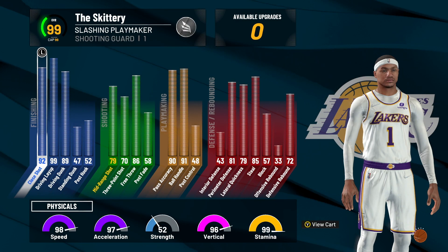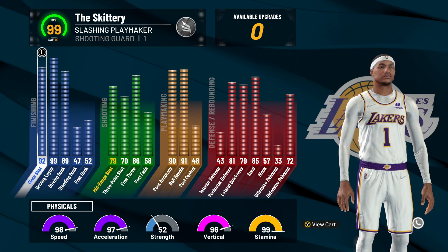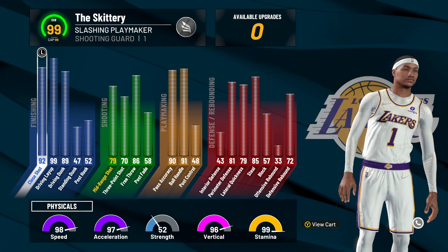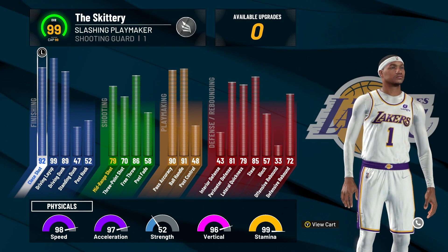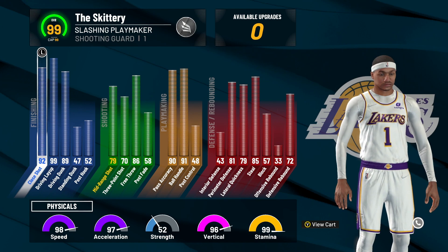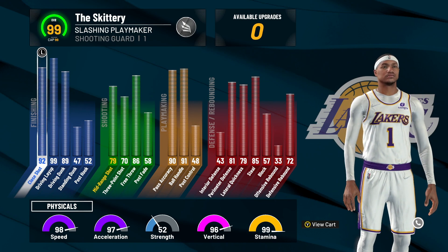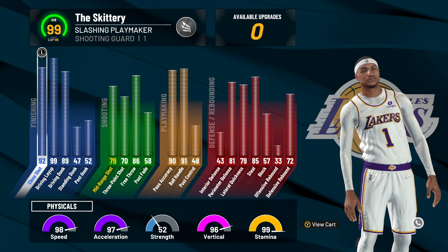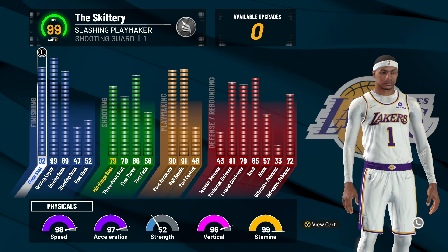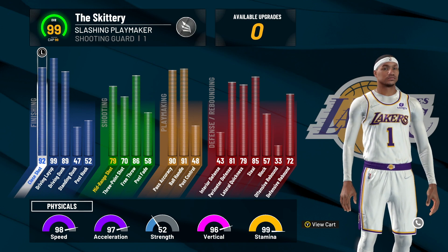I'm on my 99 overall slashing playmaker — 89 driving dunk, 99 driving layup, 91 ball handle, 73 three-point. That's all for prime D Rose. I'm not gonna lie, it should probably be a little bit higher, but you cannot make prime D Rose in this game. Defense is pretty good, 98 speed — prime D Rose would have 99 speed for sure, but that's just not how I made the build. 97 vertical too, y'all know that boy was getting up.